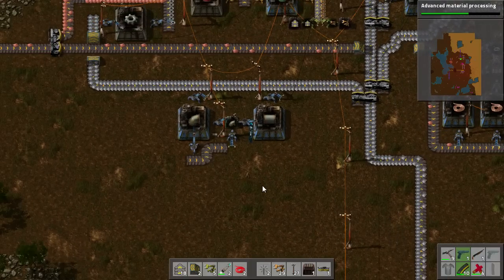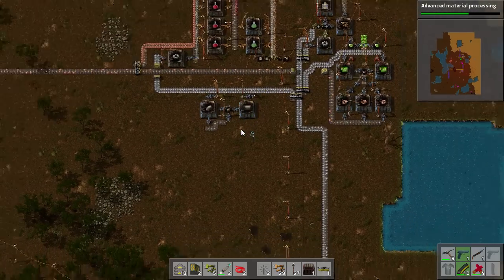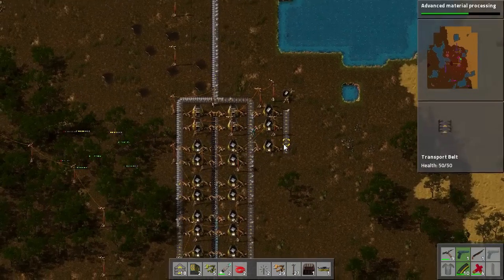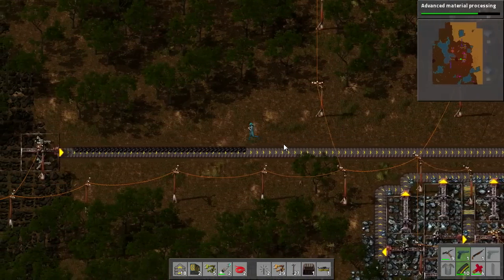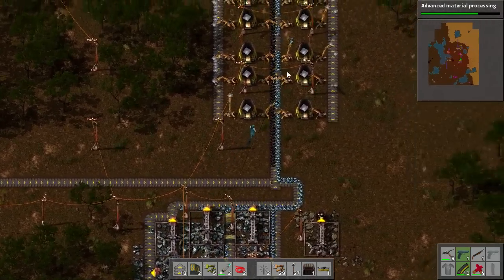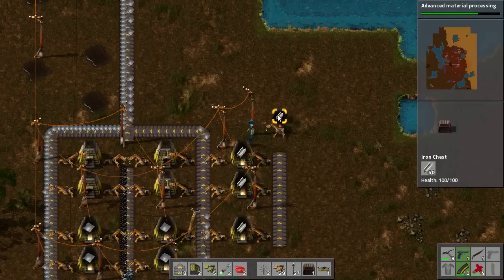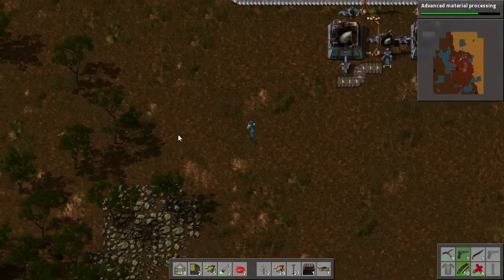Hello and welcome back to Factorio Tutorials, learning how to play the game. I am about to start in on the oil side of things, but before we do that we need to set up a few things. I have been playing around with this factory, refining and adding things. I have doubled the size of my iron production and also added in some steel, which we are going to need very shortly.